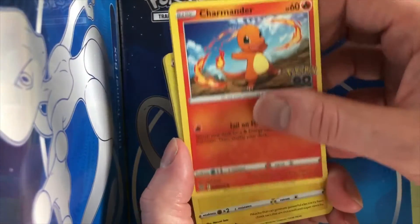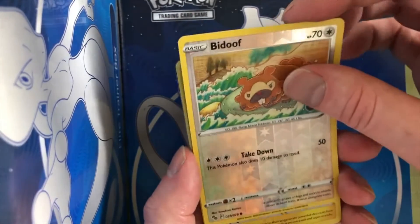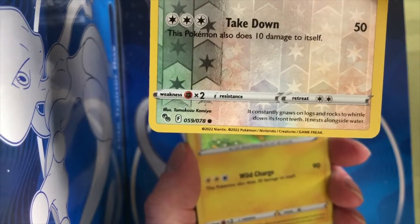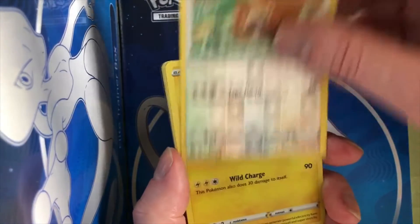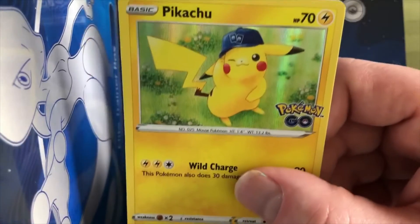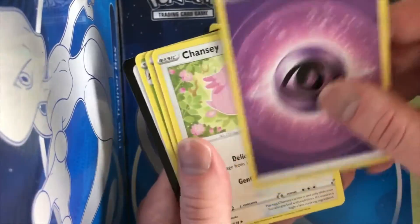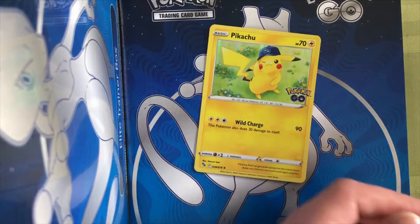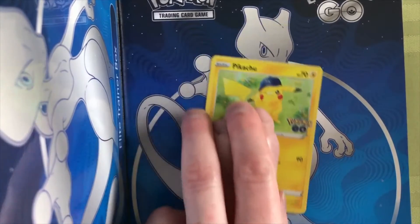Onyx, Charmander — that's a pretty cool art for Charmander. Bidoof Reverse Holo — it wouldn't have the Ditto Insignia. Looks like we're not gonna get that today with the Bidoof. Oh wow, Rare Pikachu — the shiny! We got Chansey, Spark, Ariados for the uncommons.